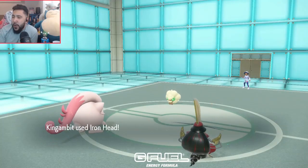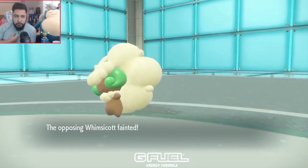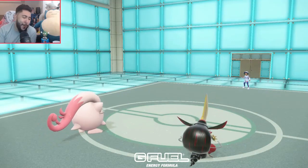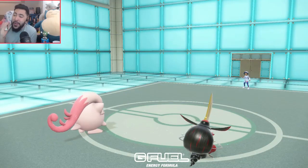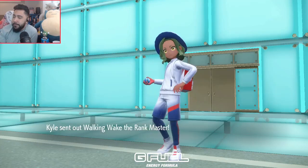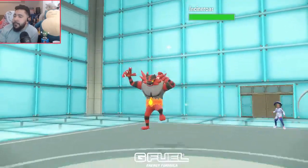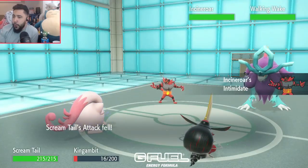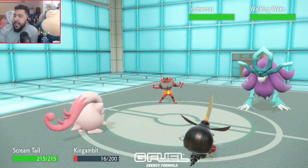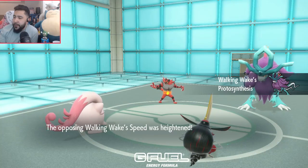Now all I have to do is stall out the Tailwind, which I can do with a good old-fashioned Sucker Punch. My allergies are really messing with me, but I really wanted to record this video because I'm so excited about this core — Screamtail plus King Gambit has been so good for me. Now there's a little bit of an issue: they can Fake Out King Gambit here. Their Pokémon has Booster Speed — that's actually pretty scary. And one last turn of Tailwind. I can't Protect because of the Taunt.